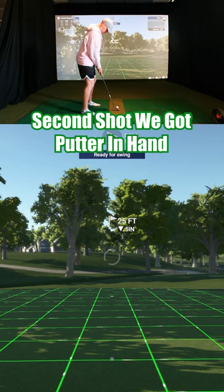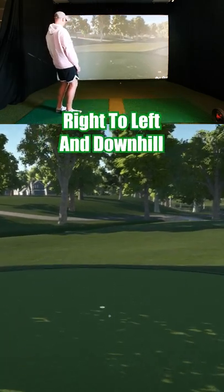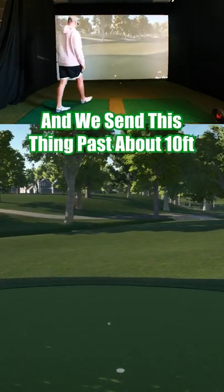Second shot, we got putter in hand. Right to left slope — as you can see on the grid, all the lines are running right to left and downhill — and we send this thing past about 10 feet.